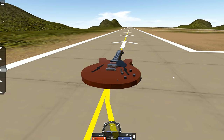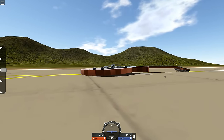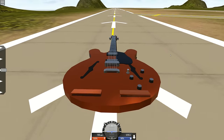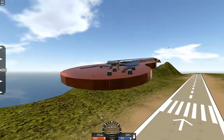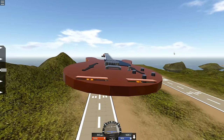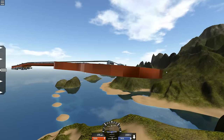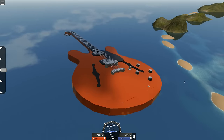Throttle up. Well it's making noise. Oh, there it goes. Look. Whoa. Look at this. Holy shit. It's a flying guitar. Wow. That's pretty good. I am shocked at how well this thing flies. This is kind of ridiculous. Oh my god. We're going 450 miles an hour in a giant guitar.